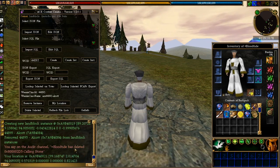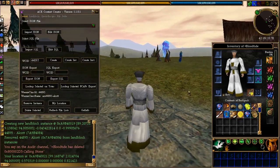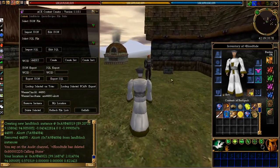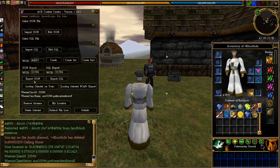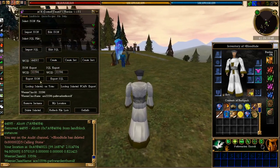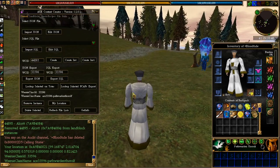I can also press My Location — it tells me my exact location. There's also Refresh File List. I really like Get Information because when you're running around in the world you can see what something is, get its WCID — boom, it's right there. Moving up into this area, I can click Export JSON File or Export SQL File, which saves me the time of having to actually type it in.